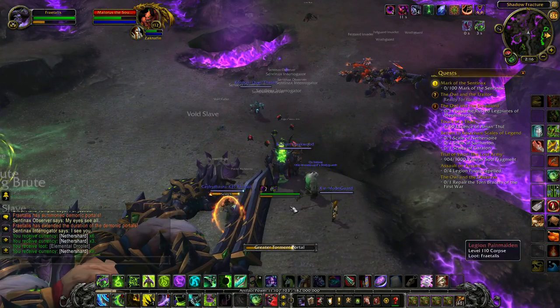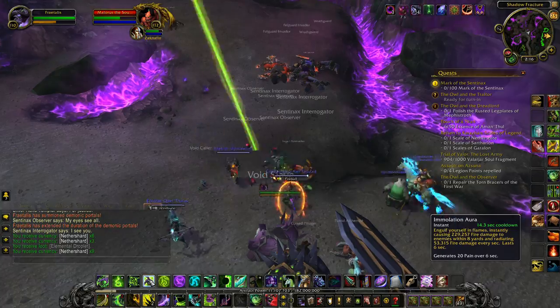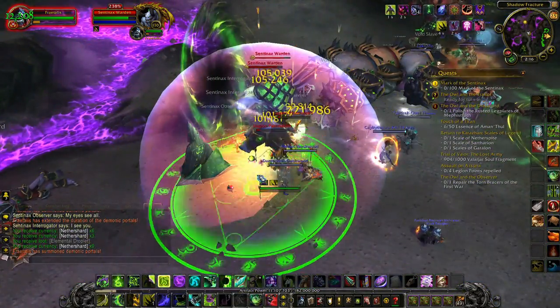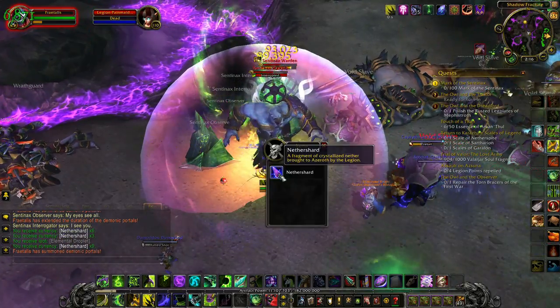When used, these greater rare quality Beacons will summon Elite Demons, and these Elite Demons have a chance of dropping one or two Marks of the Sentinax per kill. There are a few things to note about these greater Beacons, however.